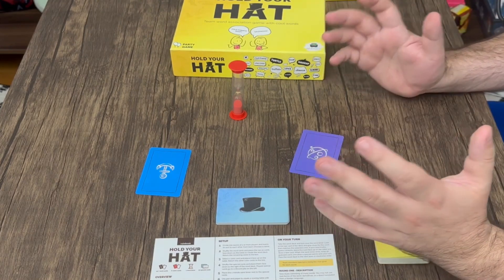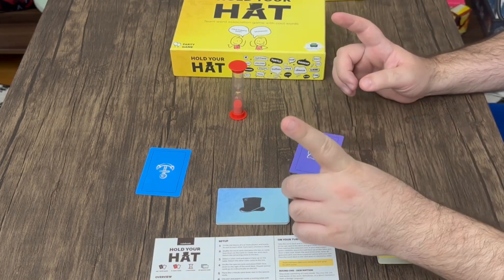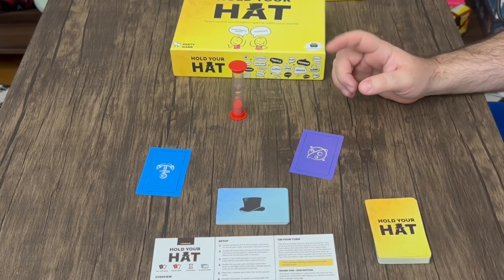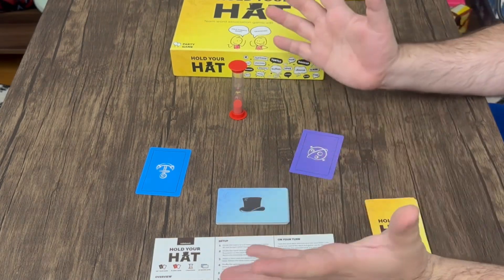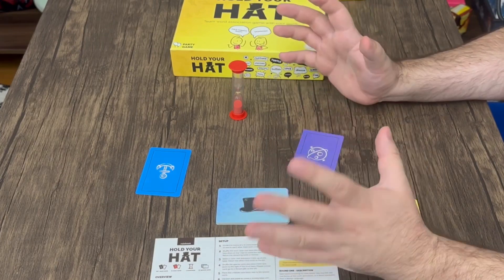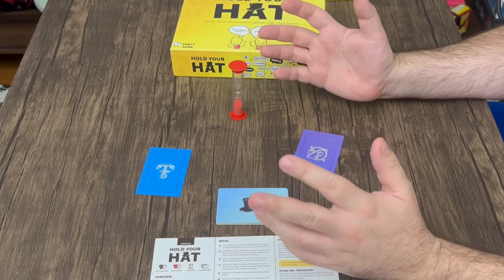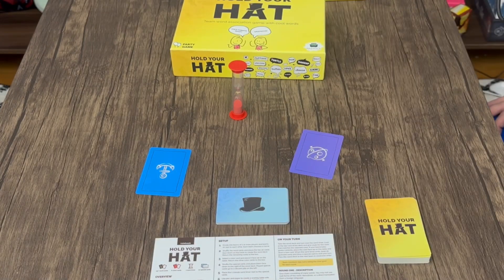In round two, you're only allowed to say a single clue — one word — to try and get them to guess. In round three, you can do all the gestures you want and make noises, but you're not allowed to say any words to try to get them to guess the word or set of two words. In all three rounds, you're allowed to let your partner know whether it is one word or two words.